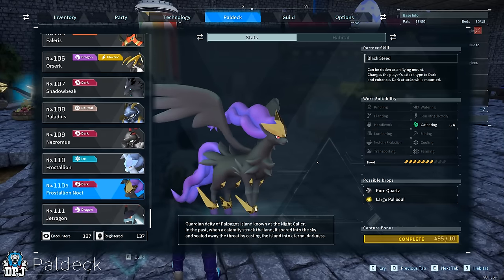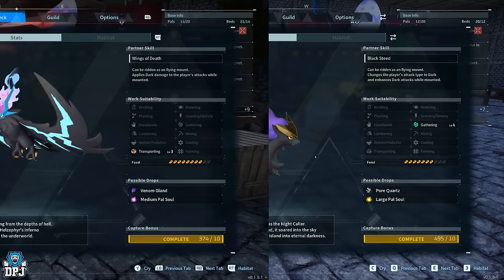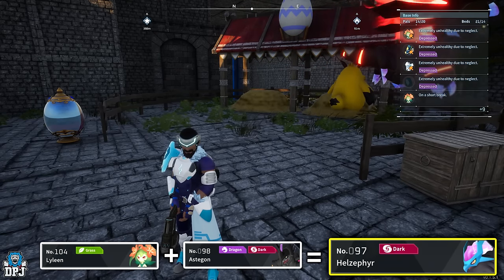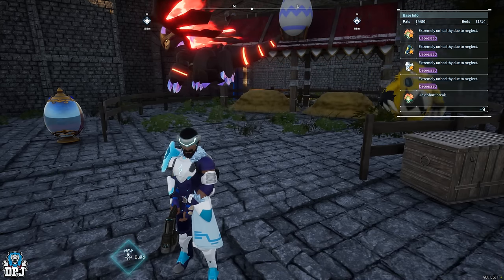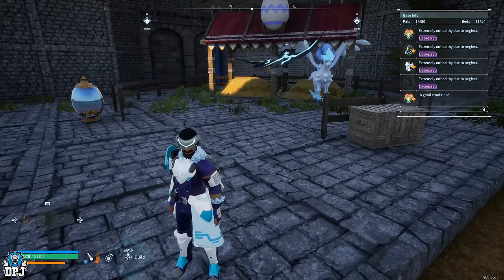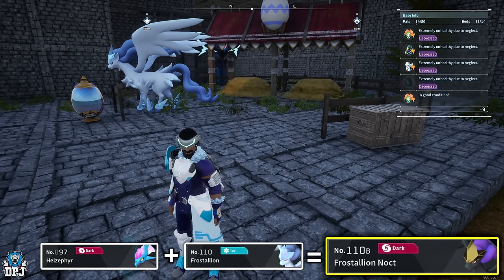The only level four Gathering pal in the game is Frostallion Noct, and getting it with all four passives is probably easier than you think. First, breed a perfect Helzephyr — breed your Grizzbolt with Astegon, or Lyleen with Astegon, or Lyleen with Orserk; all of these guarantee a Helzephyr. Get that Helzephyr with all four passives: Work Slave, Artisan, Serious, and Conceited. Then breed it with a Frostallion — this guarantees a Frostallion Noct. Keep breeding until that Frostallion Noct has all four main passives.